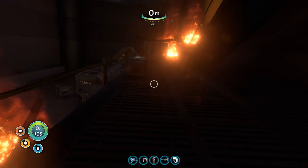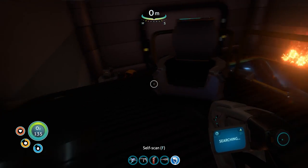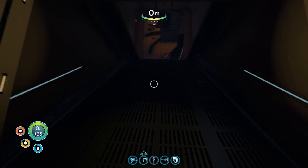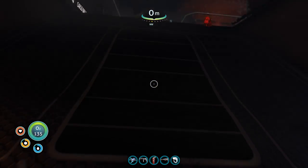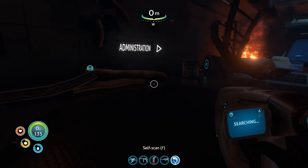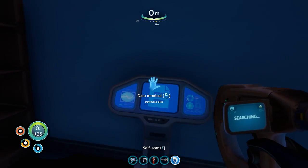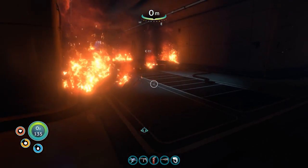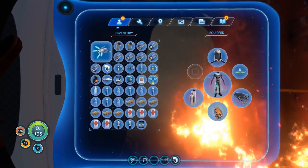Very good - I think we've completed the ship. I don't think there's anything else to gather. If we can get back without actually encountering the leviathan I'll be very happy. Which way is our ship - that way, administration. We've been in here. Okay so it must be the other way. We could drop the fire extinguisher - we're not going to need that now. Let's take another water.